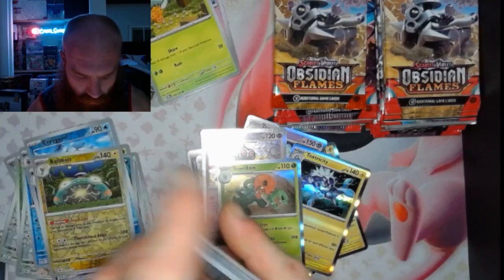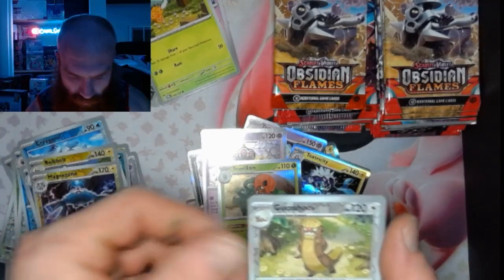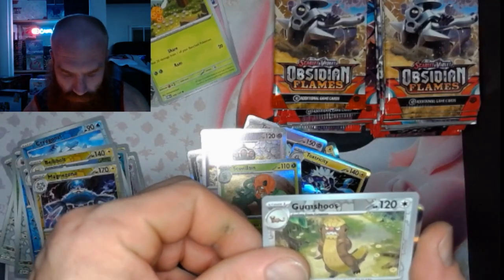Pack 23: got a Magnezone Reverse, a Gumshoos, and a Palafin Holo.